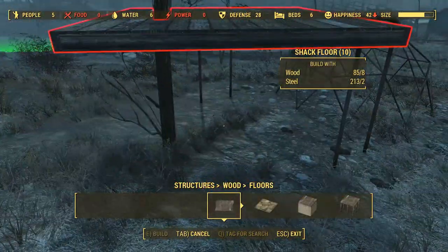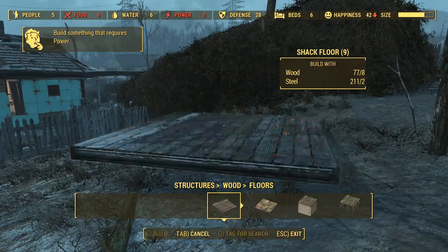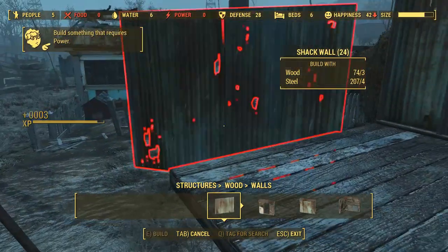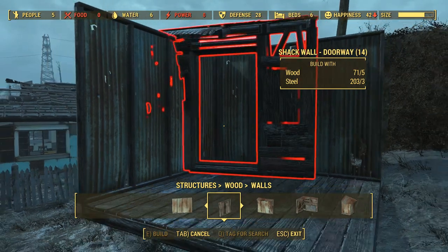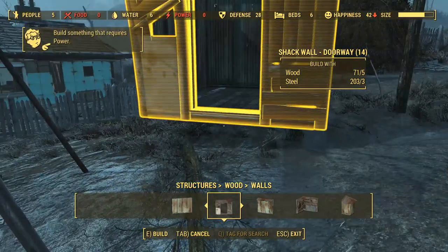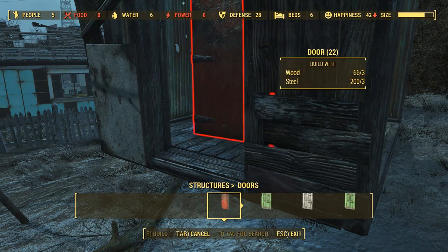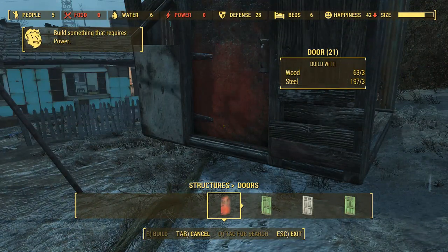Look — you can put floors down, find a place to put them, and there are all those different floor styles. You can put walls on, walls with doors so you can actually make a doorway, and then put doors in the actual doorway. Bam — just that easy. Isn't it amazing?